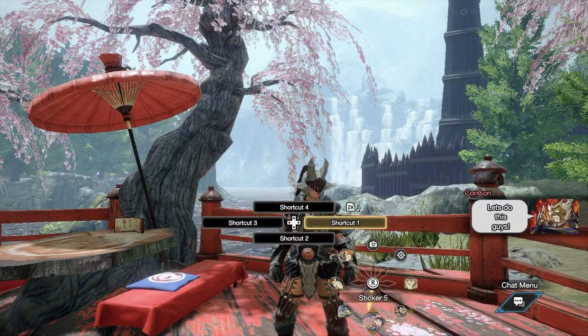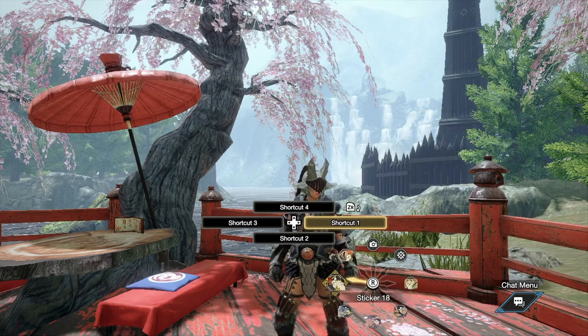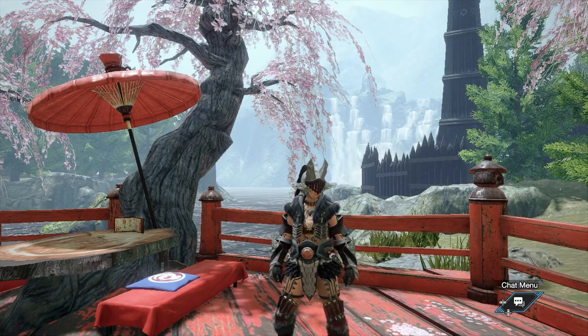You can access these and put them in your radial wheel if you want to use them. You can have your actual own custom stickers with your own text. You might be asking: how do I change the text? I'm going to show you right now.